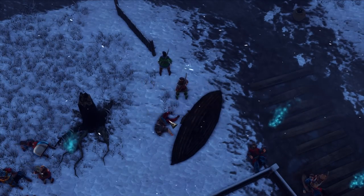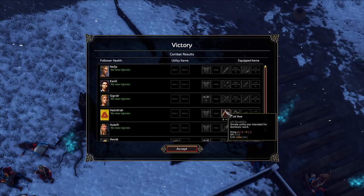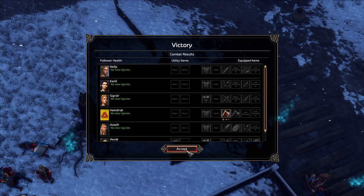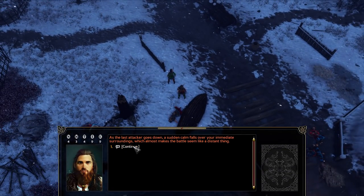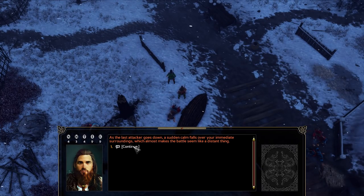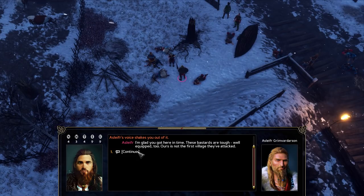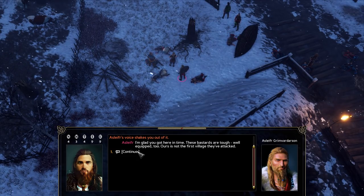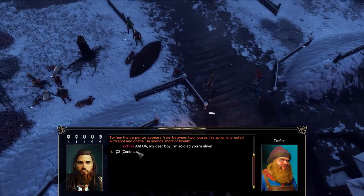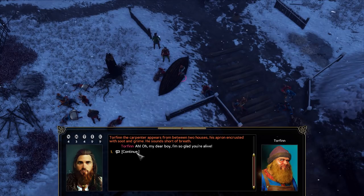I feel we did very well, considering how many enemies were involved - well, they were trickling in. Helmfrider's tool axe - durability has gone down just slightly. As the last attacker goes down, a sudden calm falls over your immediate surroundings, which almost makes the battle seem like a distant thing. Etelfira's voice shakes you out of it: 'I'm glad you got here in time. These bandits are tough, well equipped too. Ours is not the first village they've attacked.'